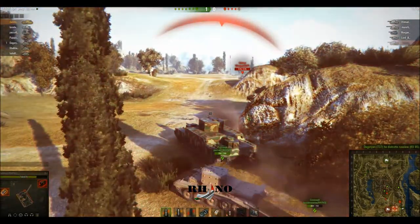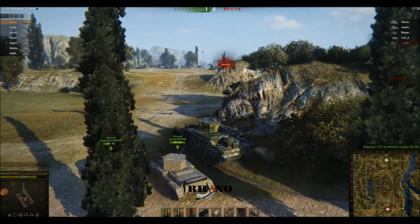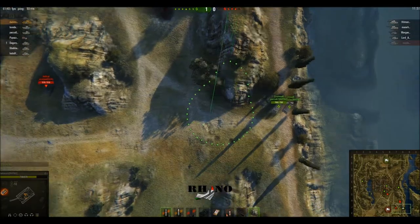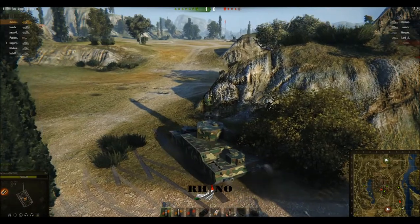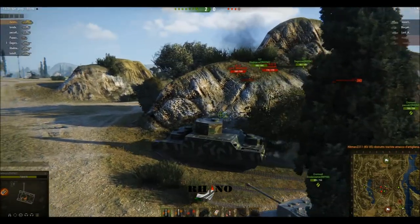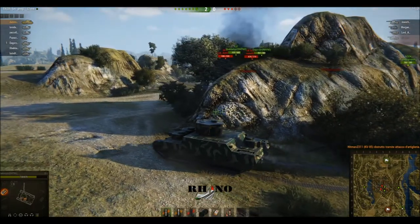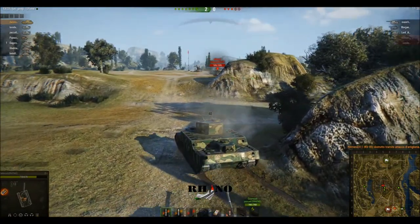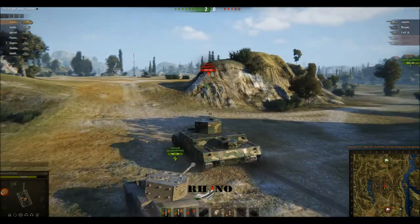Now the enemy Hellcat comes out and shoots me. As you can see, he has damaged both my track and my ammo rack. I can only repair one, and I choose the track of course. Meanwhile, the artillery is used on the KV-85, and as you can see, it destroys it. Having a damaged ammo rack, it takes 40 seconds for me to reload — a very long time.